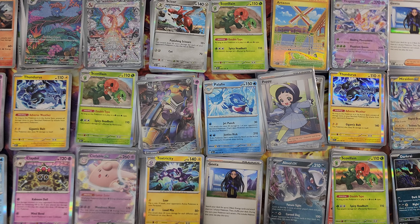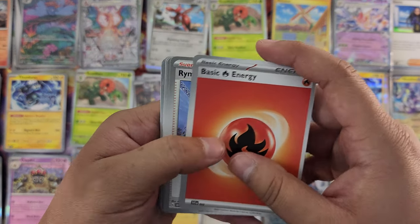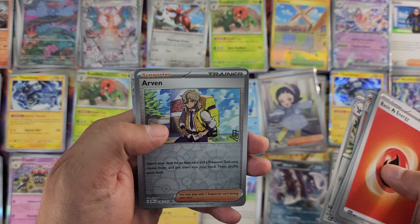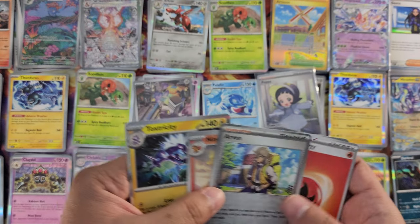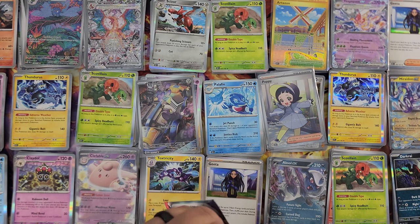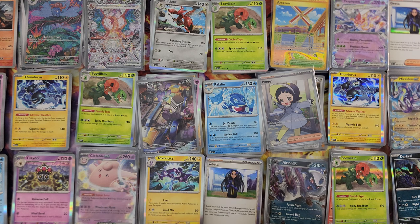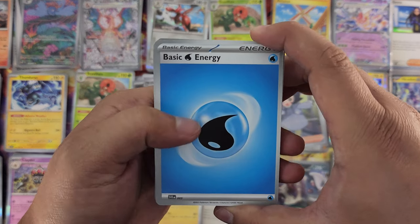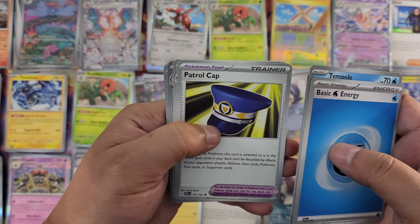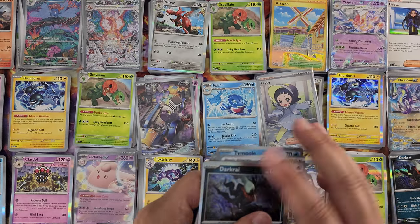I'm also looking for the Charizard we already pulled — and more — and the Pidgeot illustration, that's also what I'm looking for. Basic energy, Rhyme, Rock, Roughneck, Wigglett, Shuckle, Veluza, Charmeleon, Excadrill reverse foil art, Arven, Ninetales, and another Toxtricity. Energy, Surskit, Normal, Graveyard, Chandelure, Patrol Cap, Blossom, Fishious Rend reverse foil, Swallow, and Darkrai. Wow, just a couple more packs.